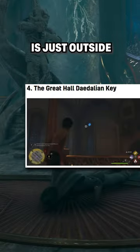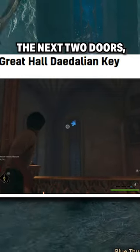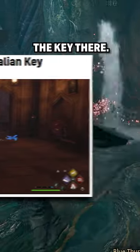The fourth key is just outside the Great Hall. Travel to the Great Hall Floo location, head out the doors, and through the next two doors into the entrance hall — you'll see the key floating in front of your face. The fifth key can be found by fast traveling to the Bell Tower Courtyard, then head left up the first flight of stairs and you'll see the key there.